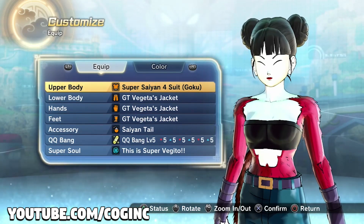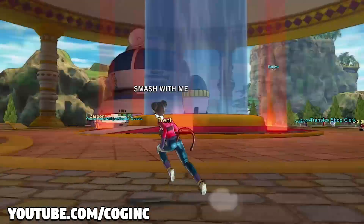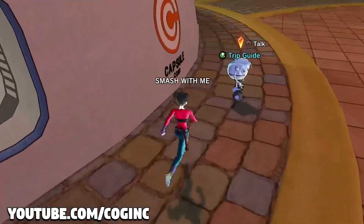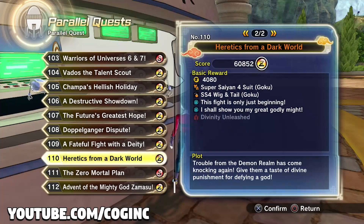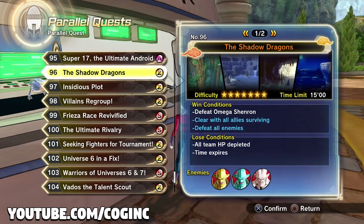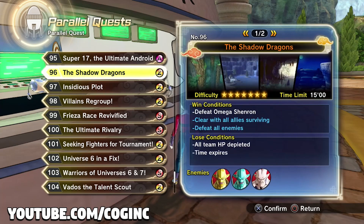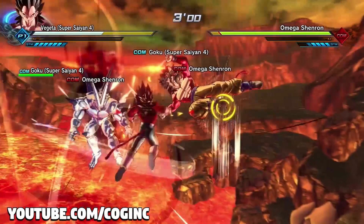I'm trying to talk to Bandai, telling them we really need Super Saiyan 4 Vegeta's wig so we could have a complete themed Super Saiyan 4 Vegeta outfit. I know there are people out there really wanting a Super Saiyan 4 transformation for custom Saiyan characters, which I'm also working on for Dragon Ball Xenoverse 3 — check back next week for another Super Saiyan 4 video.